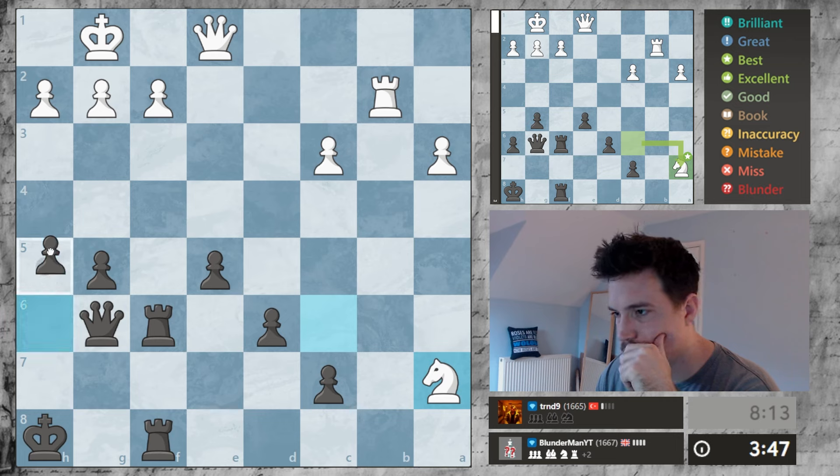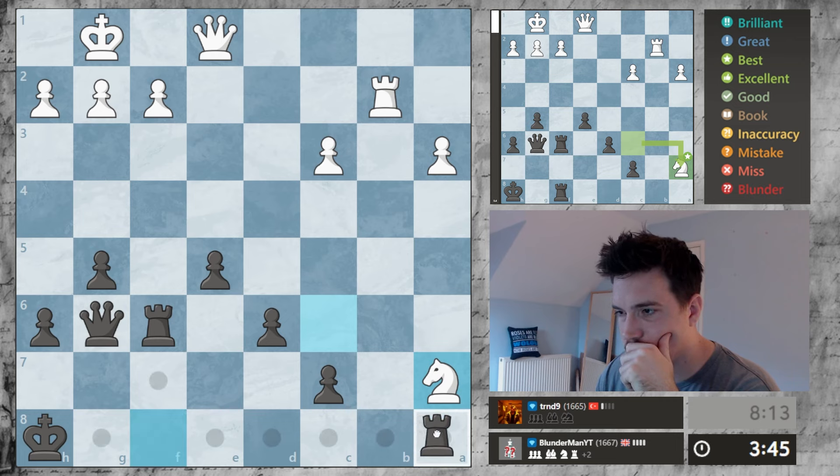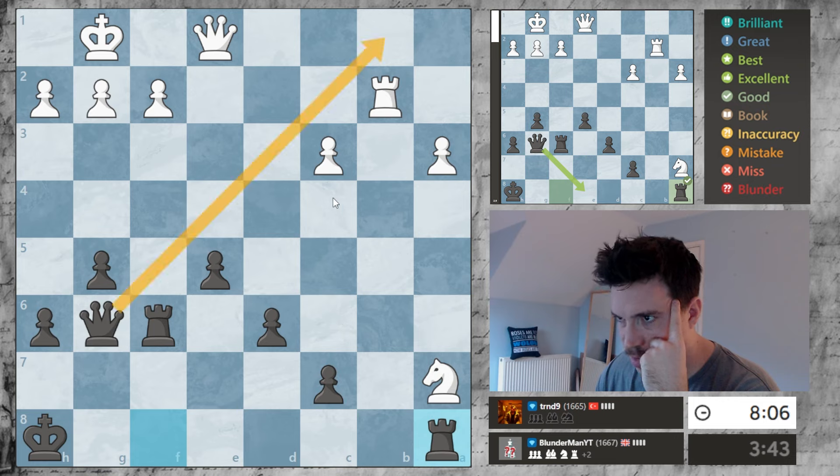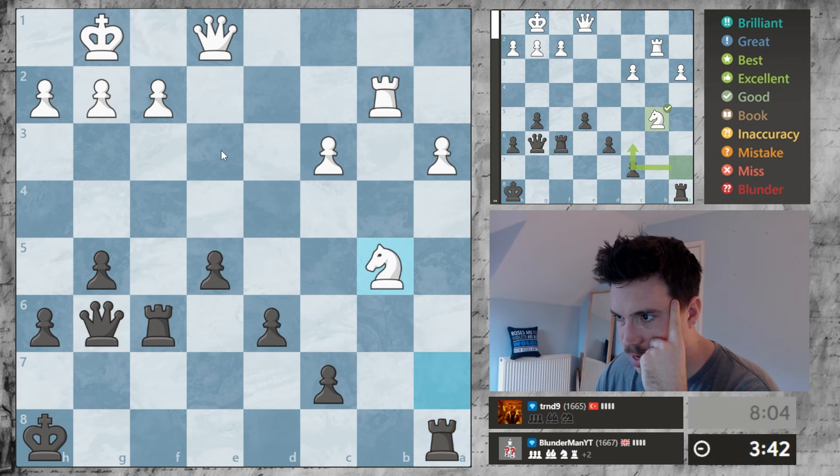Maybe pushing these pawns, actually. We can't attack him here. But I always have ideas of the back rank because this king is still on the back rank.